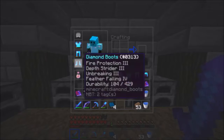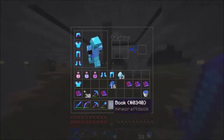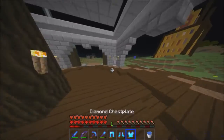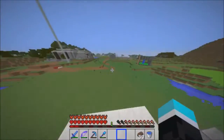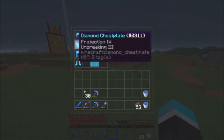All right, there's a full set of Prot 4 armor — let's equip it. That's better armor of course. I combined the helmet with our old helmet. Now everything's back in place and we have a full set of Prot 4 armor.